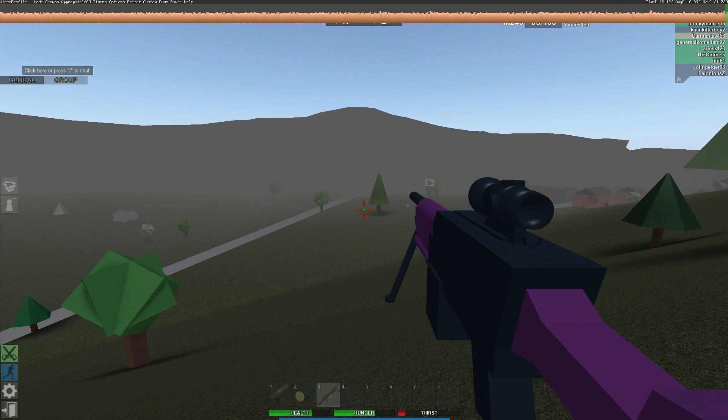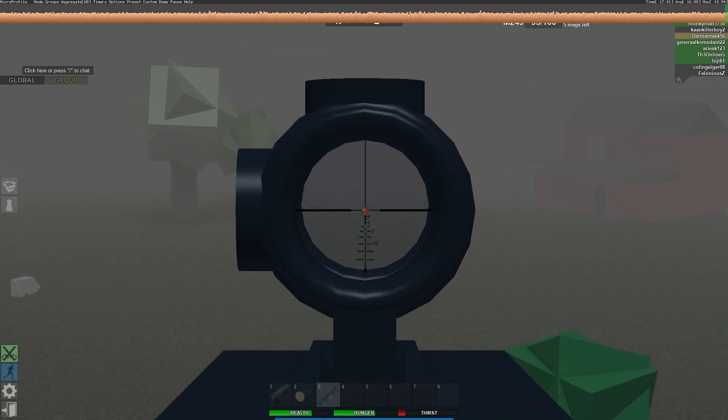Yo what's going on guys, wipe yourself off, it's napkinnate. Have you ever wondered how to get this green crosshair?